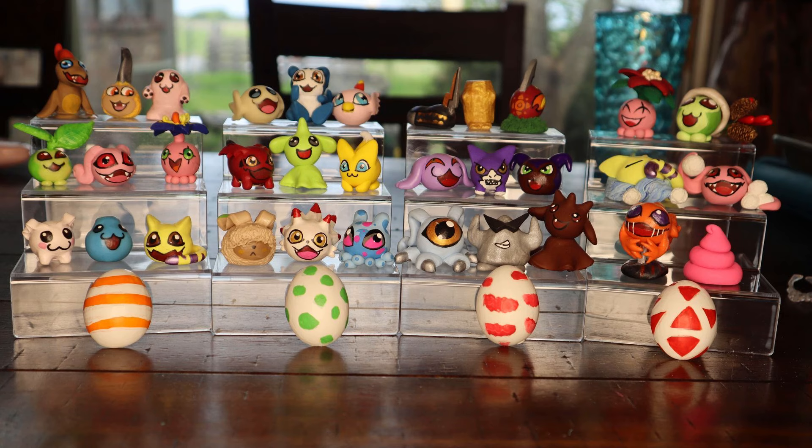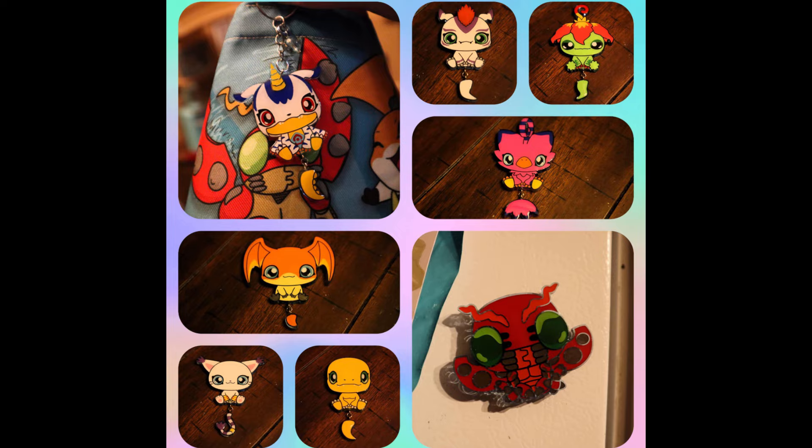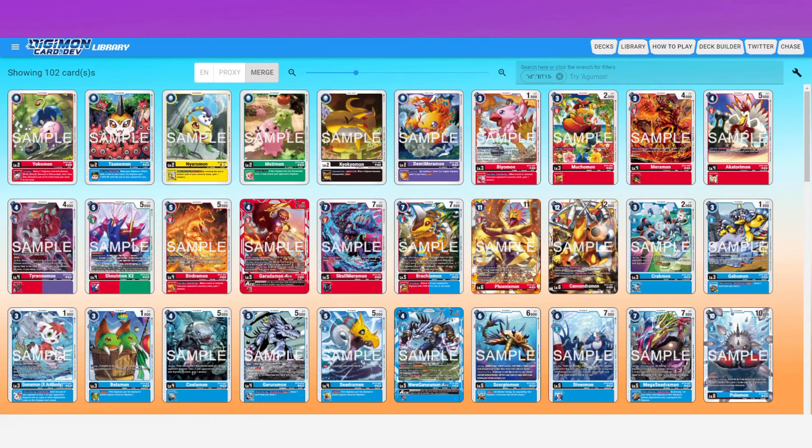Don't forget to check out our Etsy page — link in the description below. We have all kinds of memory markers as well as Digimon items in general. We've got these awesome new acrylics that are great as magnets for your fridge or key chains. Check all that out at our Etsy page. Alright, I have BT-15 pulled up here on digimoncard.dev, a great site for deck building as well as just looking at cards.